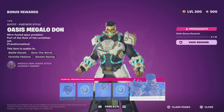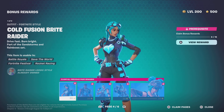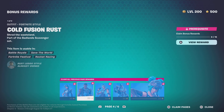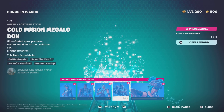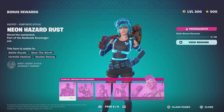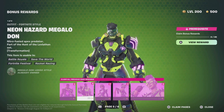Now we're done with the normal stuff and going into the super styles. First we have the Cold Fusion Bright Raider, then Cold Fusion Rust, Cold Fusion Ringmaster Scar, Cold Fusion Megalodon, and Cold Fusion Machinist. Then we have Neon Hazard Rust, Neon Hazard Megalodon, Neon Hazard Bright Raider, Neon Hazard Machinist, and Neon Hazard Ringmaster Scar.